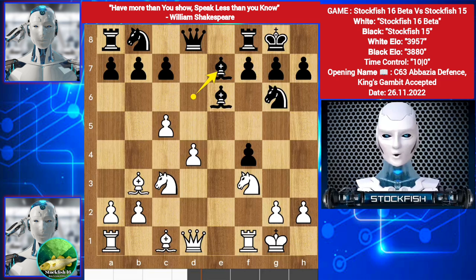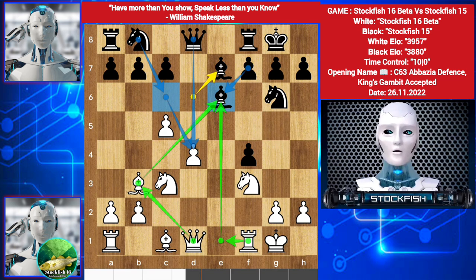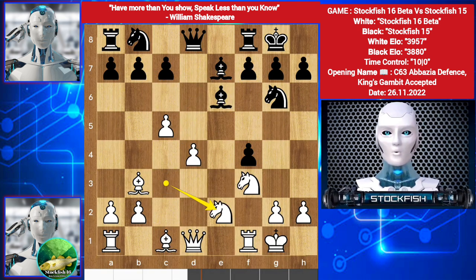Bishop e7 — can you take the bishop? If Bishop takes Bishop happens, then f takes e6, Queen here, and Rook e1 targeting the pawn. But black will play Knight here, targeting this key pawn. If the d key pawn falls, white will face so many troubles — Bishop takes pawn, white will face dark square weaknesses. So we have Knight e2, flexing the pawn structure. Bishop takes b3, but pawn takes b3 is not good for the structure, so we have Queen takes b3, Knight developed on c6.